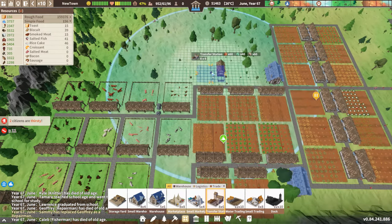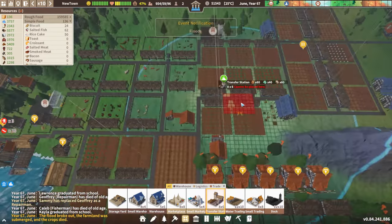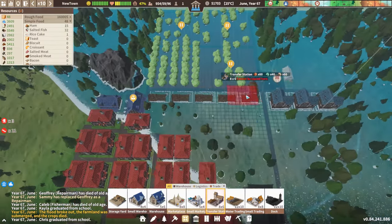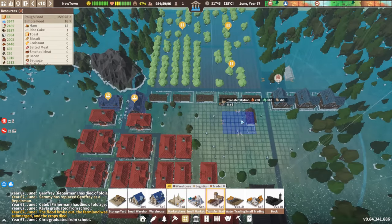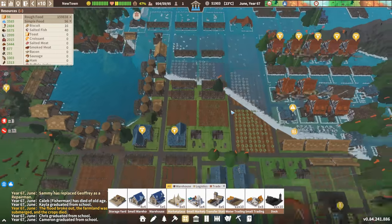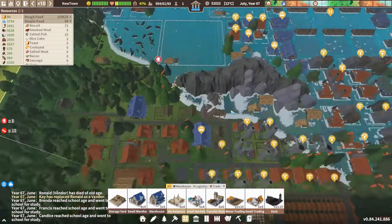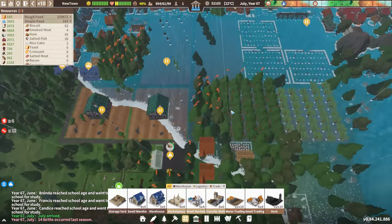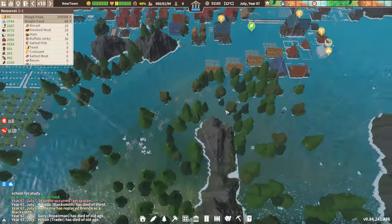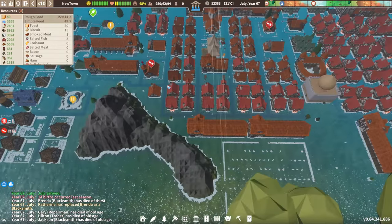We can put a transfer station up here, and one here. Flood coming in — put one in there. Luckily we're not in desperate need of food, because that could have been bad. But we have 159,000 food.